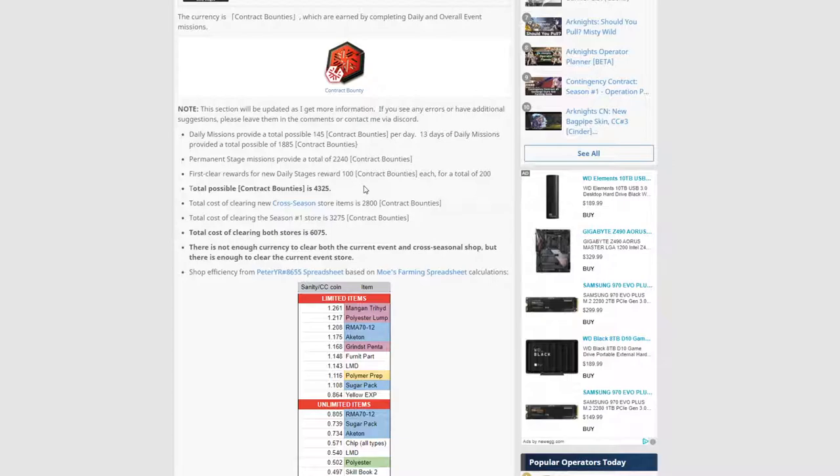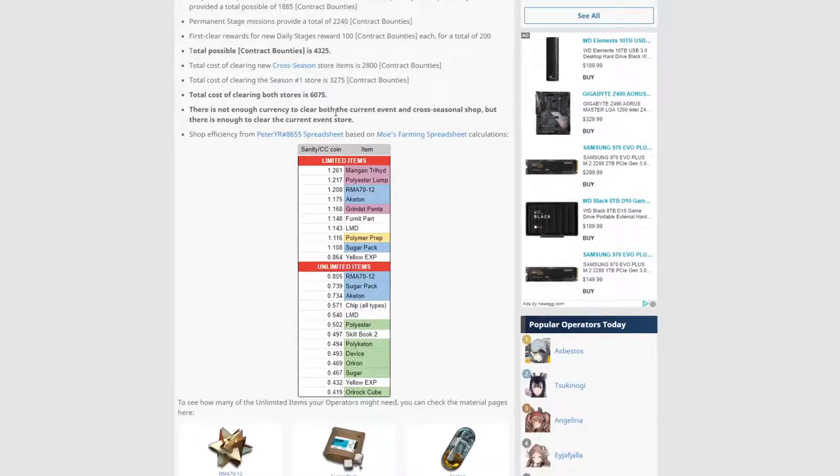So total possible contract bounties is 4,325. Total cost of clearing the new cross-season store is 2,800. That does not include anything from the last CC. Anything that was still in your permanent store does not count. Total cost of clearing the Season 1 store, which are the limited items, is 3,275. For a total of both stores: 6,075 — which you cannot do because you only have 4,325. So you're left with 1,750 that you don't have.